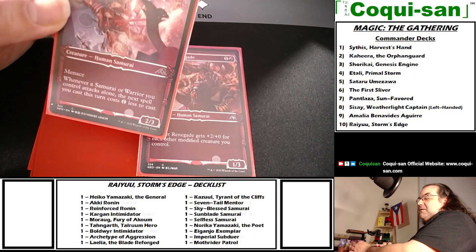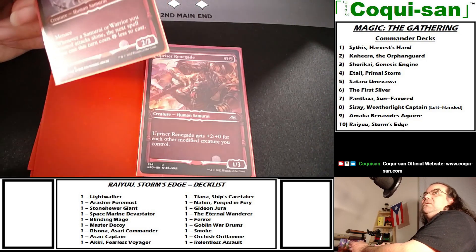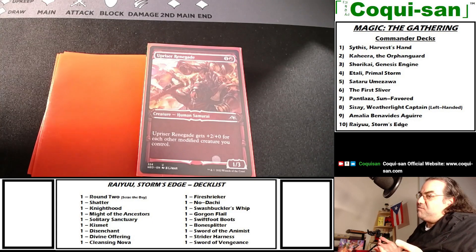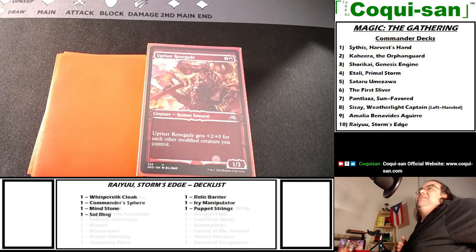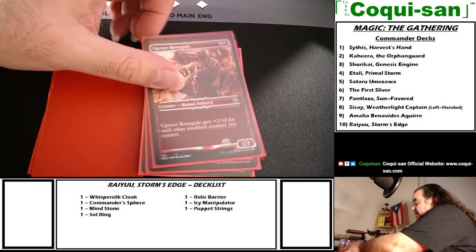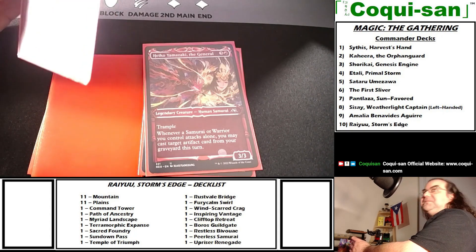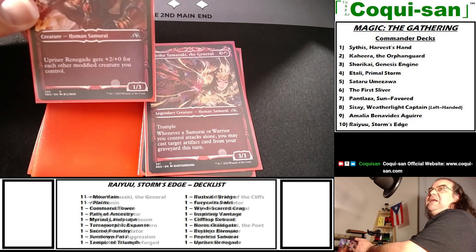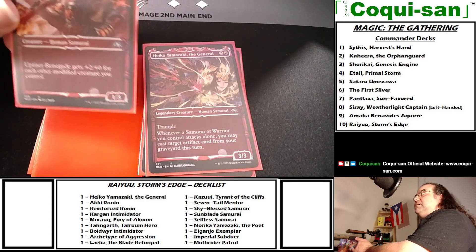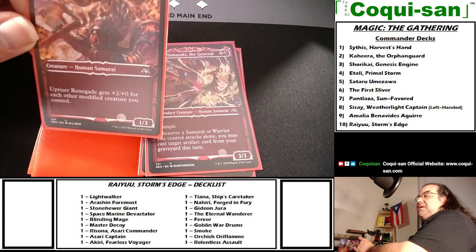The Neon Dynasty samurai's effects work when they attack alone, which is thematic — it's the bushido concept of fighting alone for honor. I appreciate the theme. At least here they fixed the cost compared to the old Kamigawa block, where samurai were overcosted with a bushido ability that got undersold. Bushido is still a good effect; it's just the price of admission to get there.